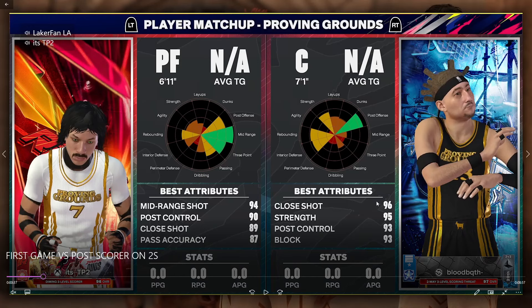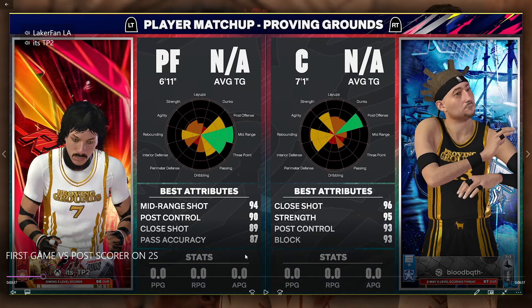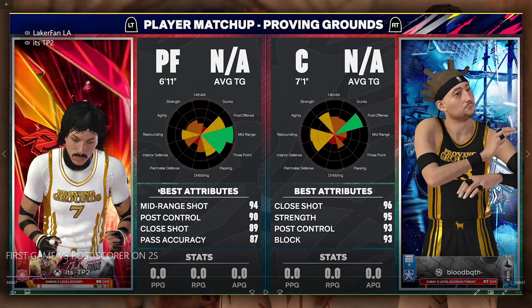What's up y'all, it's LakerFan here. Today's video is my first game against a true post scorer in NBA 2K25 on the Comp Proving Grounds 2v2. As you can see, we have a lockdown and post scorer duo. They've got a 98 steal with the Interceptor badge and a 94 perimeter defense, with still a decent three-pointer to hit — it's a great build to pair with the post scorer.